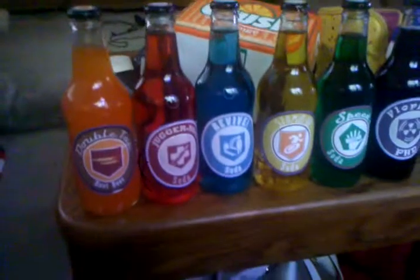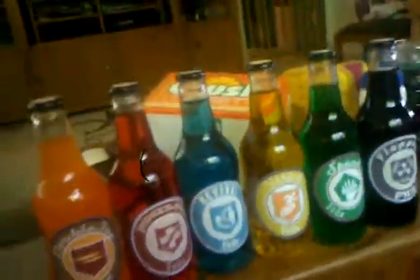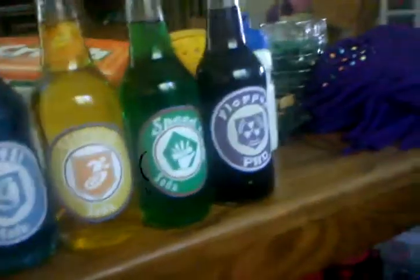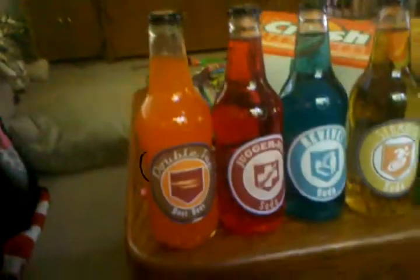Juggernaut just needs three drops of food coloring, has to be red. Quick revive — I'd recommend buying a drink that already has this color, but I was too lazy. Stamina up is three drops. Speed cola was three drops. PhD Flopper was three blue and three red. And double tap was orange soda.